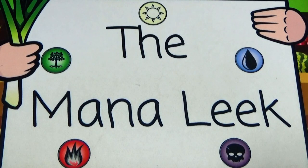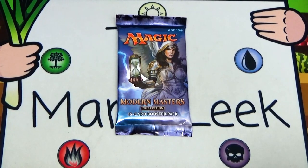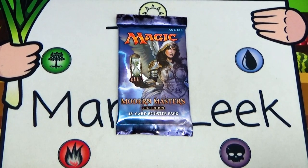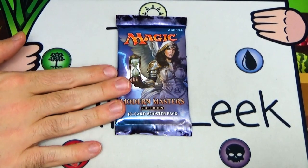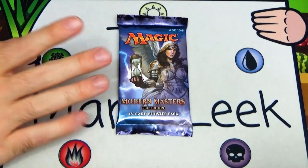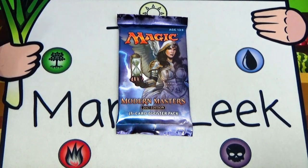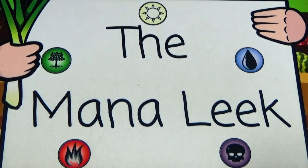Hey everybody, welcome to Crack a Pack Tuesday number 102 on the Mana Leak. I'm John, as always. I know last week I said it was the last Modern Masters pack and wasn't sure what today was going to be. It's been incredibly busy with all my CAT spoilers, so I just grabbed another pack of Modern Masters. After opening a Voice of Resurgence, a Blood Moon, and a Tarmogoyf, the only way we can go is up. Let's find out — we'll talk about this as though it were a draft.